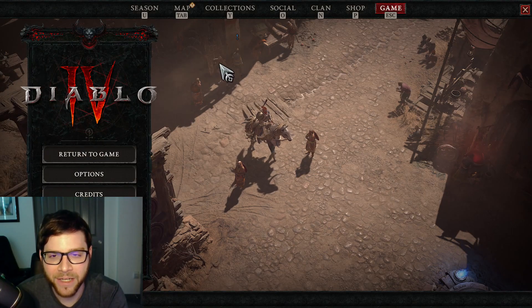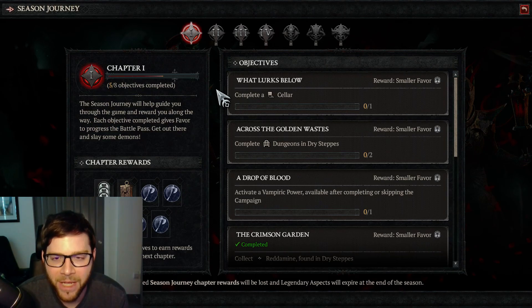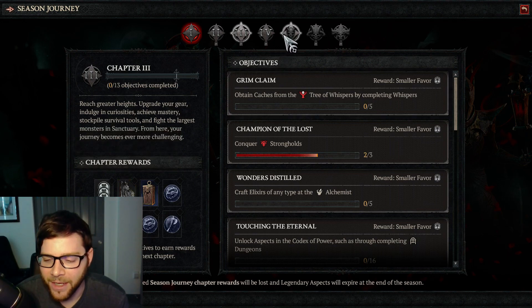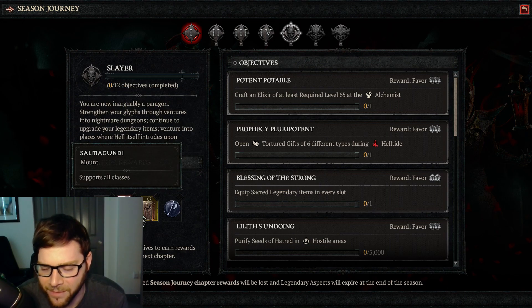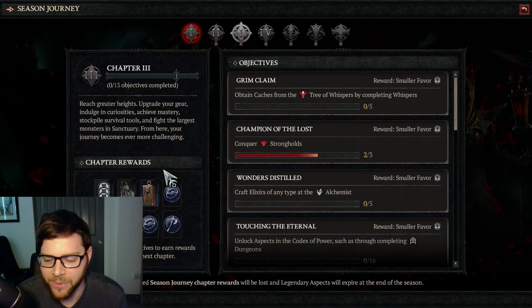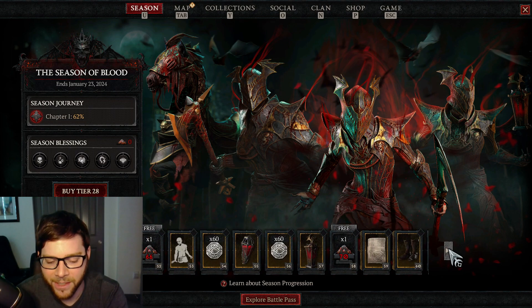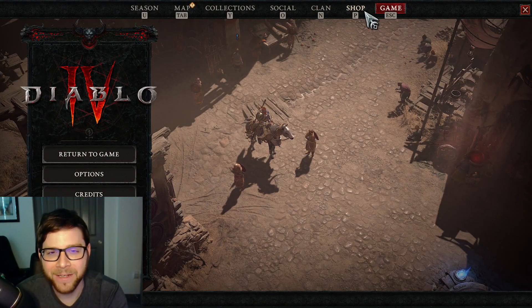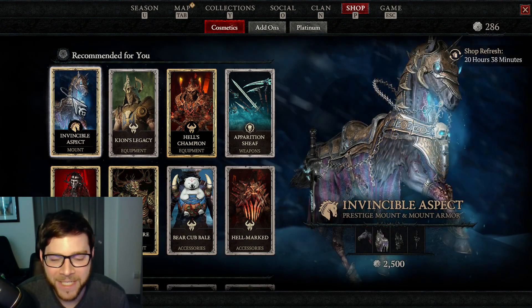So you see I'm in the game, Diablo, and at first I was like, maybe I'll look through the season stuff — season journey, right? Maybe there's a reward here. I was like, is that the armor? I haven't unlocked this yet. There's a mount here, but as you can see, these are not named anything like Lich King and it doesn't even look like Arthas's mount, Invincible. So I was like, alright, it's not there. Maybe it's one of these rewards from the seasonal pass. I scrolled through this and it wasn't in there. I haven't opened the shop in a while, let's look at the shop. And there it is — Invincible Aspect.